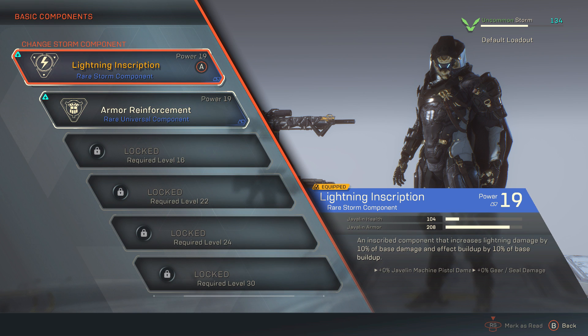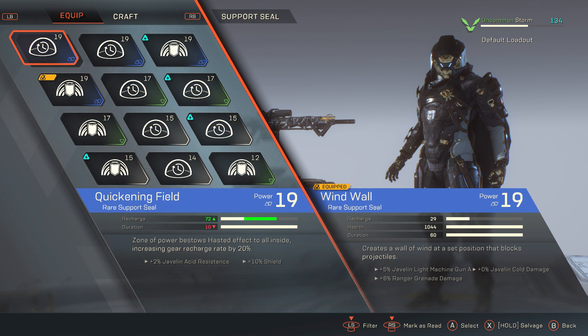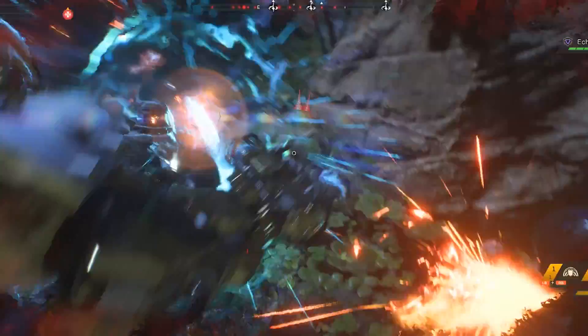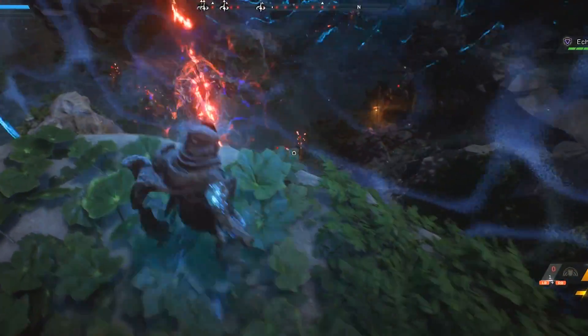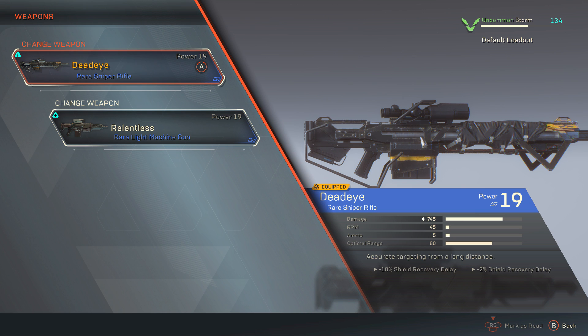I have a lightning component equipped that increases my lightning damage by 10% of its base damage and effect build-up by 10% of base build-up — complementing my Lightning Strike blast seal. My other component is an armor reinforcement component that increases my javelin's armor by a large amount, helping on the survivability front. For my support seal I've opted to run the Wind Wall — it lets me revive downed teammates safely and deal damage from behind mobile cover. For weapons, I'm running the Dead Eye sniper rifle, frequently swapping to a marksman or assault rifle, alongside the Relentless LMG.